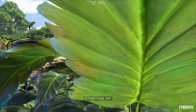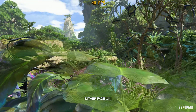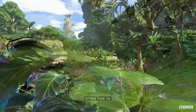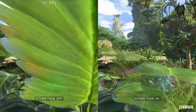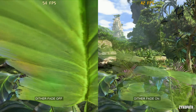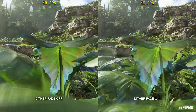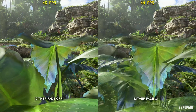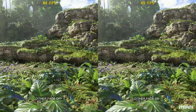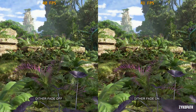The dither fade setting is helpful for obvious reasons. With this setting enabled it doesn't actually decrease your FPS — performance is the same. However, with the setting disabled you will actually get more FPS when a plant is in your face, as the game doesn't need to render what's behind it. Since it doesn't actually affect overall performance, I recommend you keep this setting on.